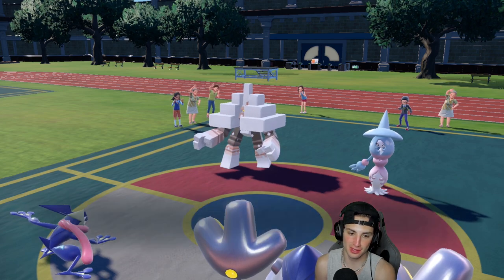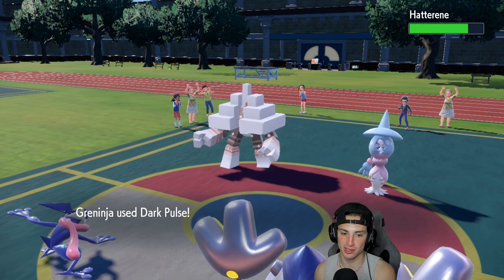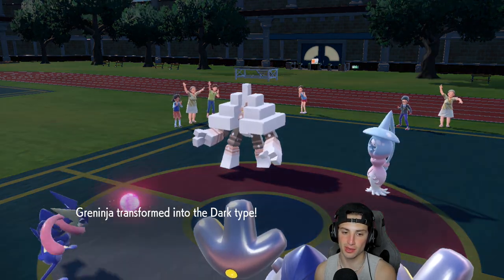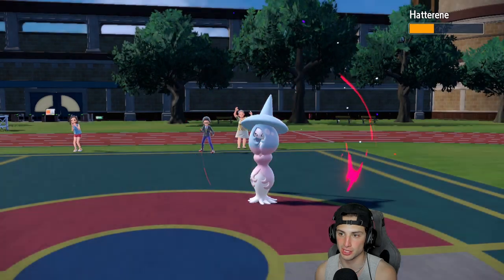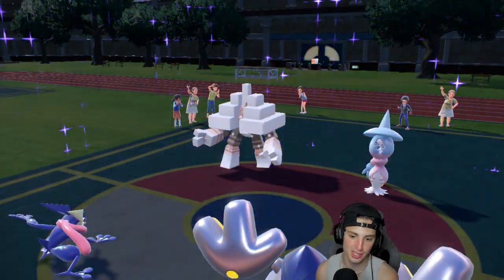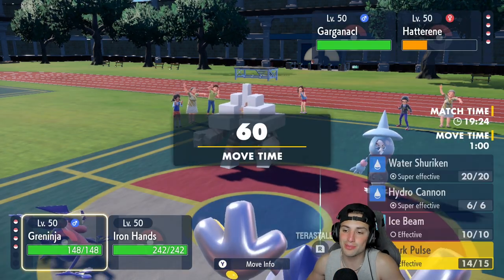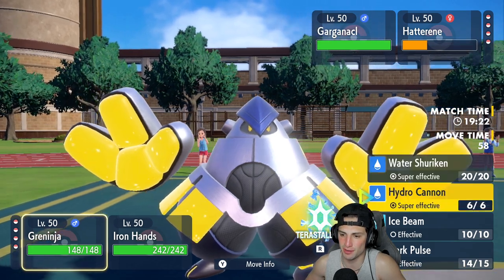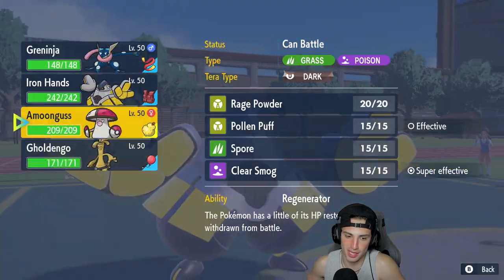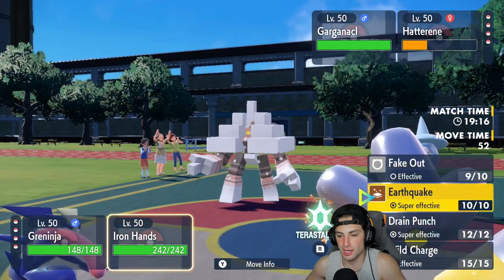Garganacl protects — it's looking to get off Trick Room and I'm not gonna allow it. We get off decent damage and a flinch, then Dark Pulse comes out and I hard swap into Dark type, which is big time. Of course it's Covert Cloak — just what I wanted. Now I'm Dark type, this is perfect. I think I'm gonna swap in Amoonguss and then Drain Punch something.